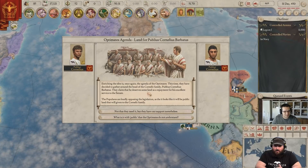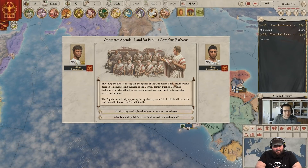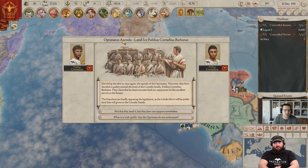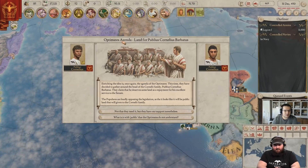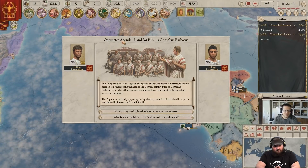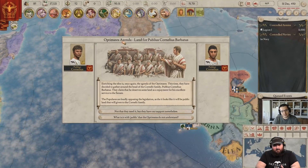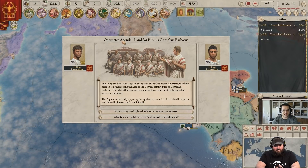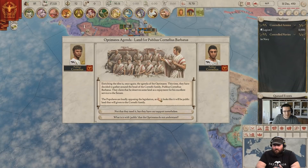We get a pop-up for the Optimates agenda. The Optimates are one of the three unique factions in the Senate for Rome. We completely reworked how the Senate works — now you get three factions with individual approval you can influence. As long as they approve of your actions everything is good, but whatever action you take affects parties differently. If they start disapproving, you'll pay the price for forcing things through the Senate they don't agree with. You have to be careful how you manage your republic.